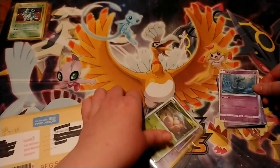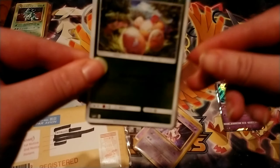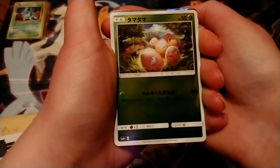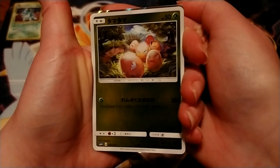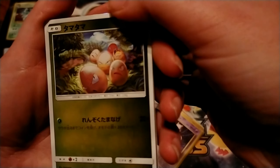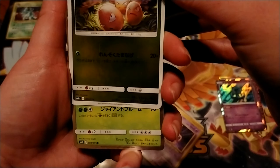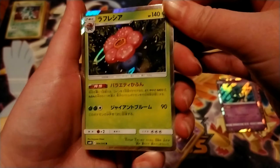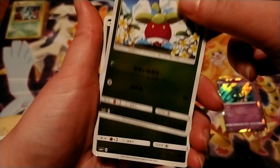Just going through, and then we start getting into the old school stuff. This was a really cool one. Looking at the edges... maybe this is not the one I was thinking of. I really don't know. It's still a cool card. And Vileplume. I think these are XY or Sun and Moon — something recent. Remember when we had a holo like that? Now we just have barely any holo.